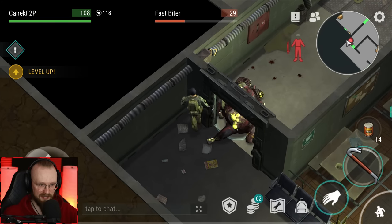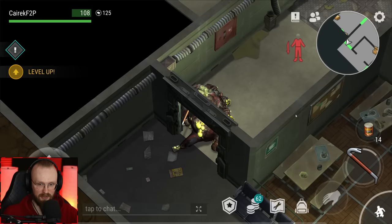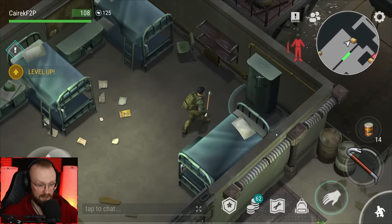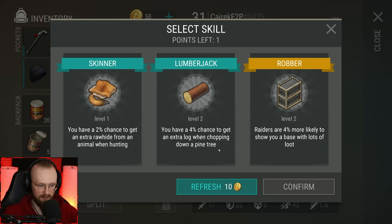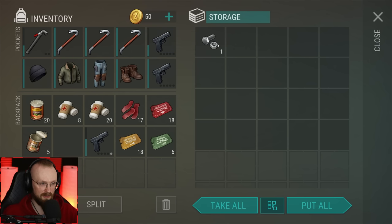Now let's deal with this fast biter. Usually fast biters are harder to wall check because they don't want to stay behind the wall, but this time it worked out. Let's loot these grates — sometimes they can have healing items. While we're looting, let's pick a skill. Let's probably get the lumberjack perk. Inside this place we've gotten another green ticket and some bolts.